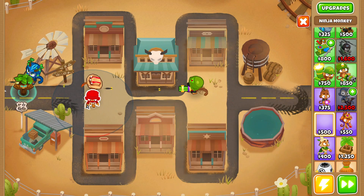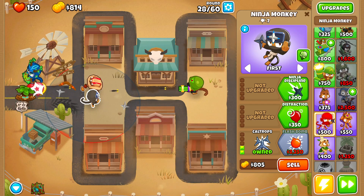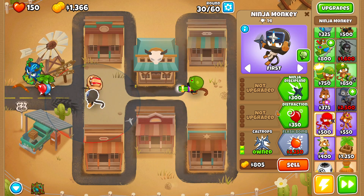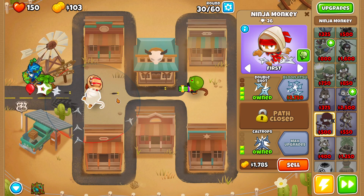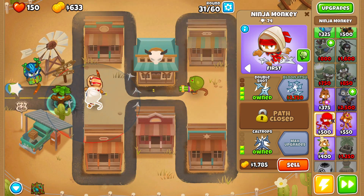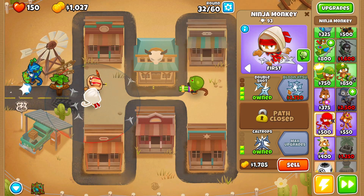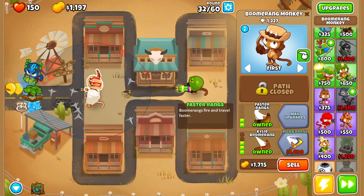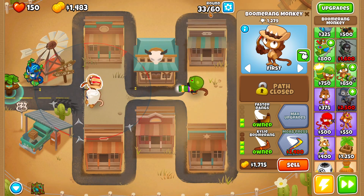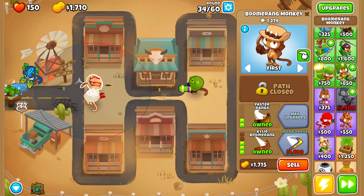I could put them right here, just so they're a bit more out here. I think that's a good idea — Ninja Discipline and Double Shot. Alright, now we're chilling. We probably should get the Moab Press honestly. We need to get someone that can... this guy can pop the Lead Balloons, right? Yeah, we should definitely get Moab Press before Round 40.